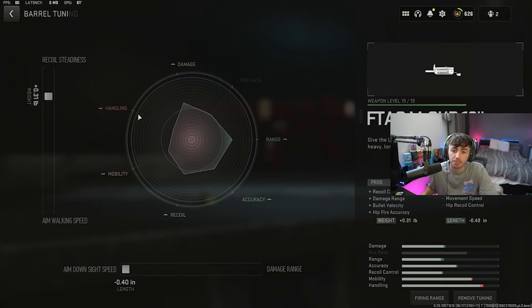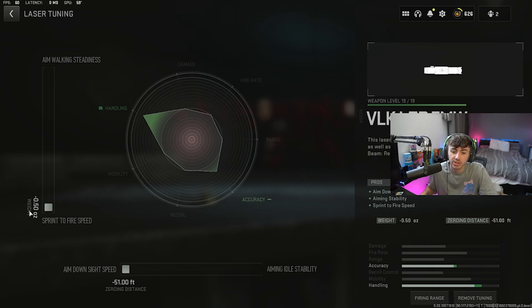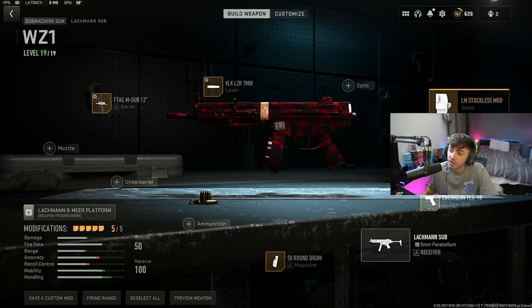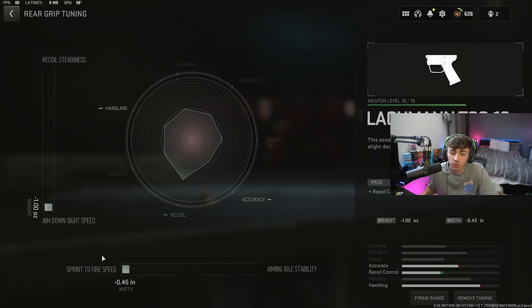We're going for the F-TAC M Sub 12 inch barrel, tuned up 0.31 towards recoil steadiness and 0.4 towards ADS. The laser is the VLK Laser 7 milliwatt, tuned down 0.5 towards sprint-to-fire speed and 51 towards ADS speed. For the stock we're going with the LM Stockless Mod. For the rear grip, the Lockman TCG10, tuned down 1 towards ADS and 0.45 towards sprint-to-fire speed.